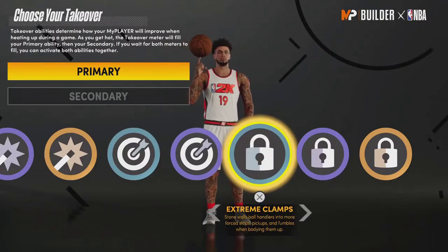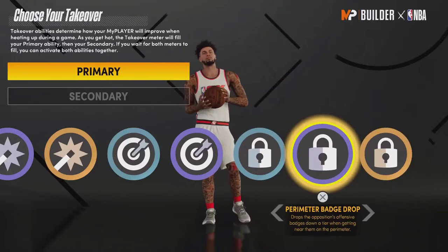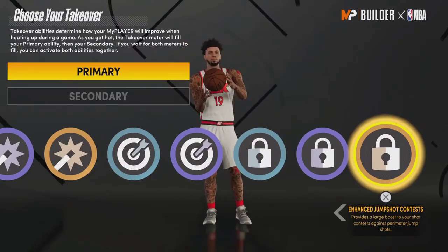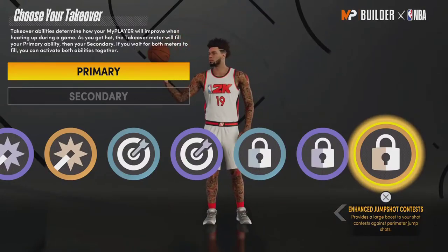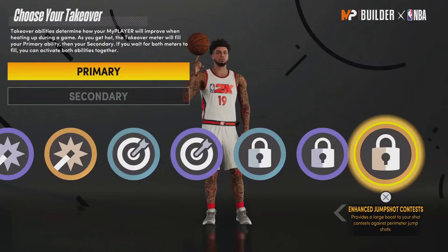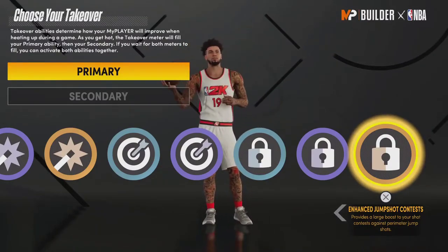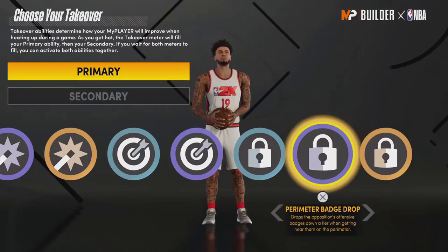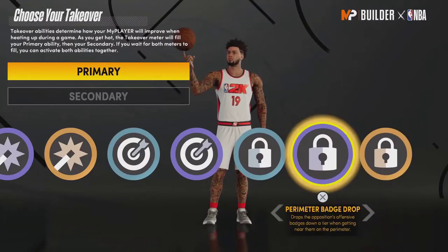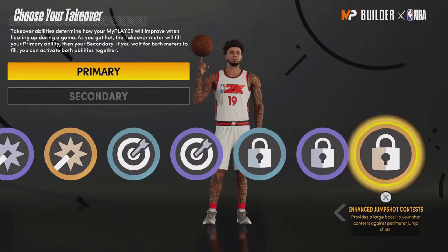Enhanced Jump Shot Contests is not really useful — you should be able to contest shots without having a takeover. It should always work like that. It seems like 2K just added it so there could be a third lock takeover option, and I think these two weaker defensive takeovers should probably be combined.